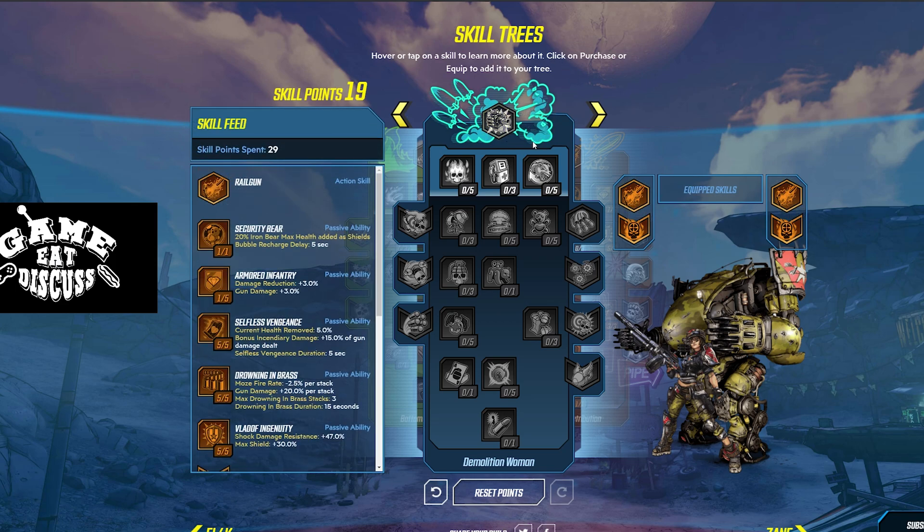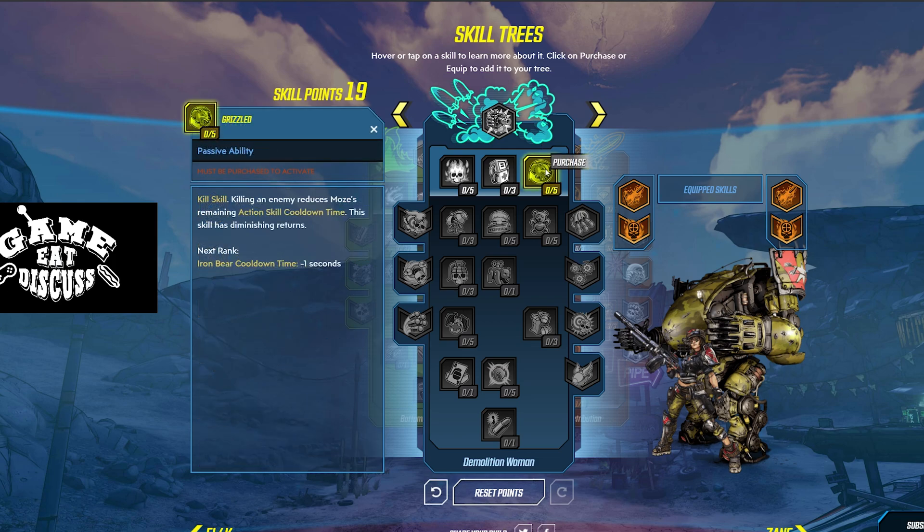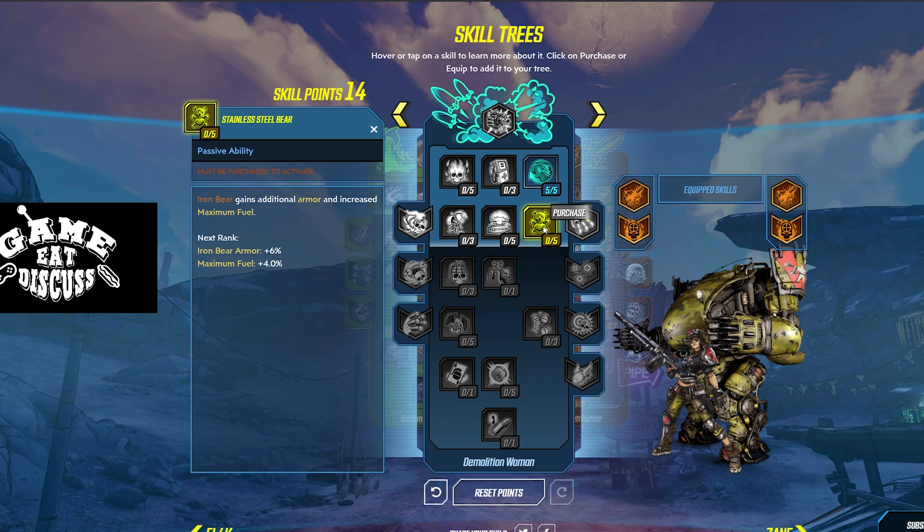In the first tier, I'm not going to read all of these — just the ones you want. Grizzled — Kill Skill. Killing an enemy reduces the remaining action skill cooldown time. Iron Bear's cooldown is reduced by five seconds every time you kill an enemy, with diminishing returns of course. But you're still killing tons of enemies, getting that cooldown refunded, and you're good to go. Next tier opens up and we're going to drop down to Stainless Steel Bear.